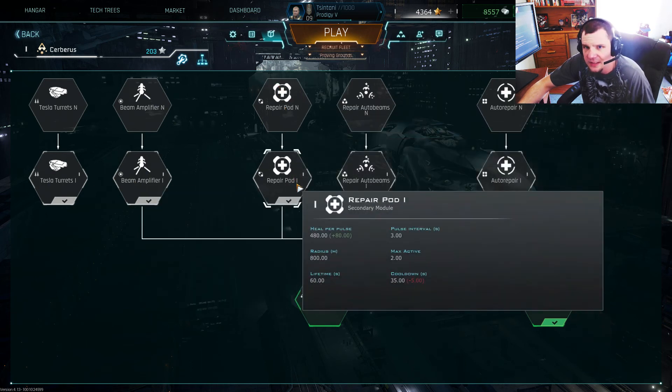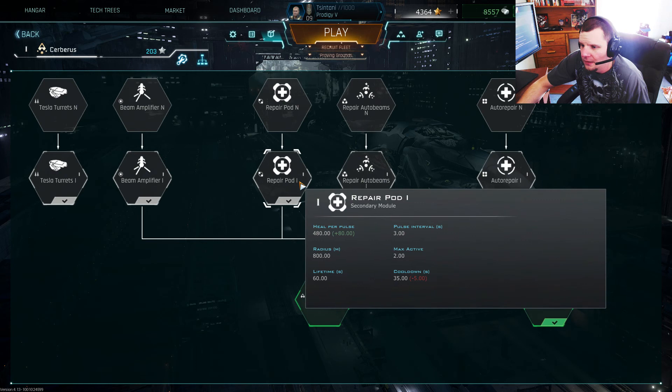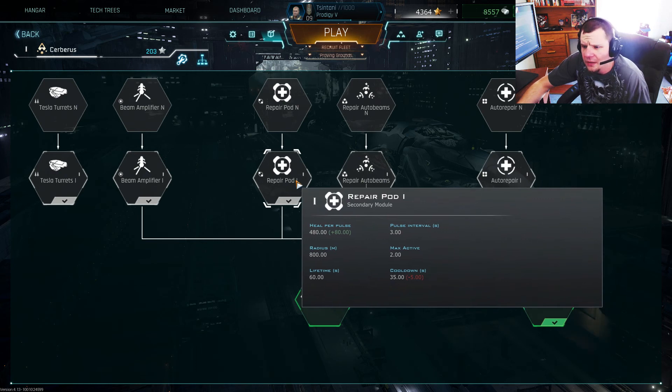Repair Pod: a little stationary pod that you shoot out that does AoE healing in the area. Usually if you have a certain point that you're holding — like if your entire team is stacked there and you're just holding that point eliminating all the enemies — Repair Pod is great, but that doesn't happen that often. Also, it can be used to heal yourself. You can launch it behind you and back up so you can heal yourself if you've taken a lot of damage.